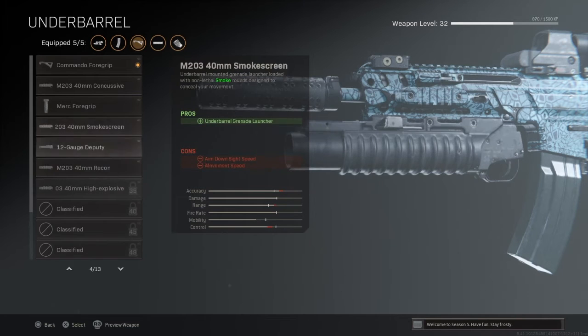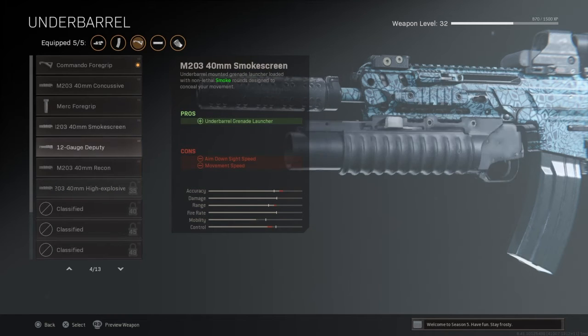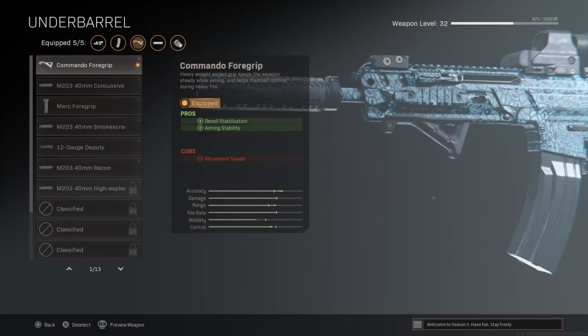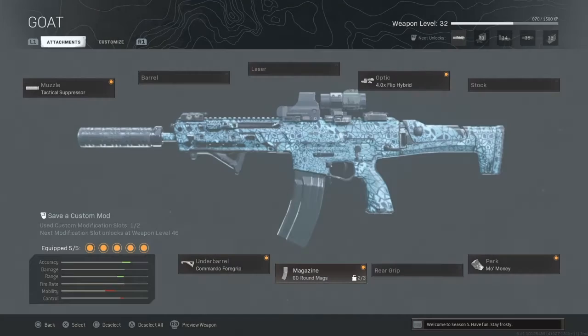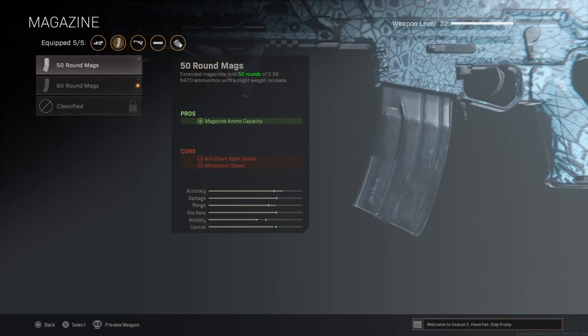For the underbarrel, it's the commando foregrip. It's like the first thing you get but it's so much better — I don't know why you would take any others. The pros are it helps stabilize your recoil and aiming stability. The cons are movement speed.